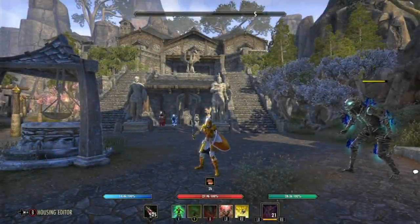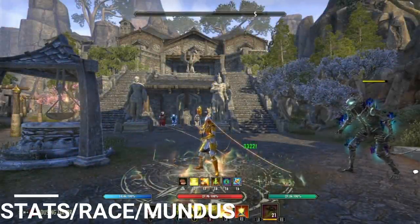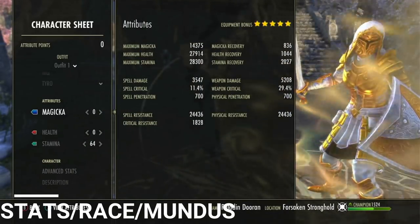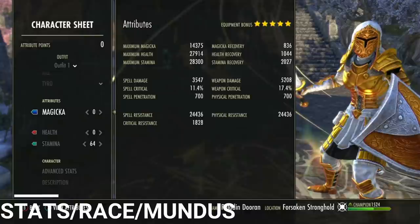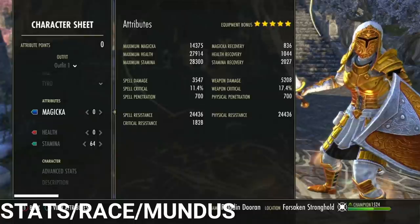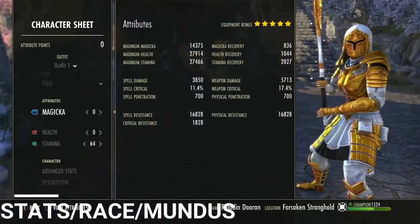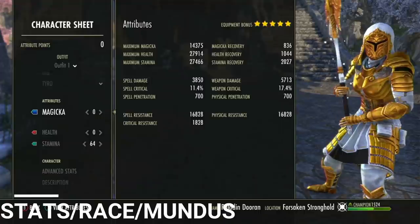We're going to jump right into the build. I'm going to buff up as much as I can without proccing every set — just the basic stats. As you can see, we've got 5,200 weapon damage with very minor buffs, about 30% crit for our offensive stats. We have very low pen at 700, but we do get Major and Minor Breach so that's not a big deal. With our Rally active we get 2,000 stamina recovery, plus more from our rune.